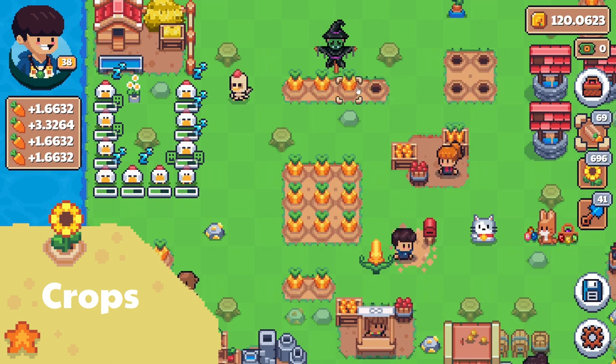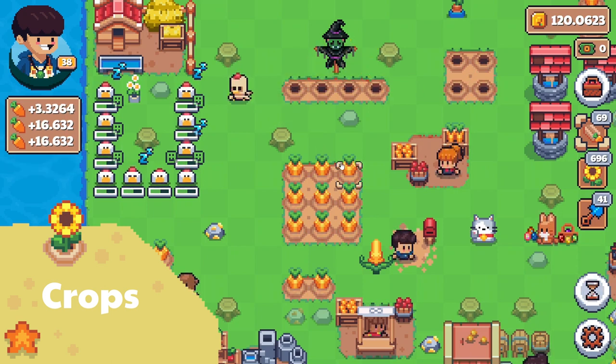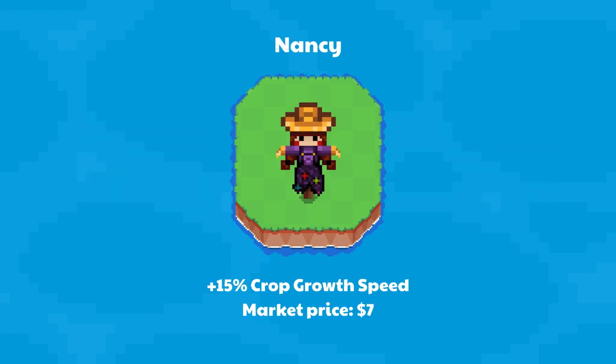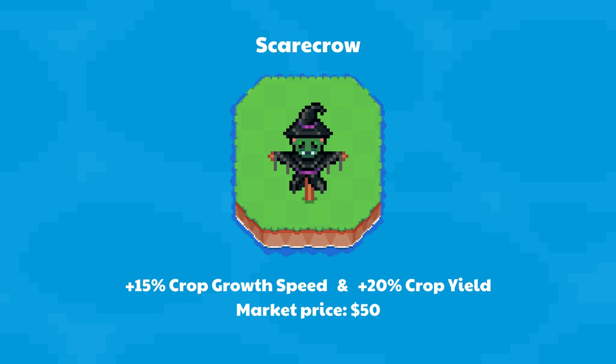Planting and harvesting crops is the most important part of Sunflower Land. Scarecrows are popular and effective NFTs that many players use to gain more yield from planting crops. The cheapest one is Nancy, which makes crops grow 15% faster — market price $7. Next is Scarecrow, which also makes crops grow 15% faster and increases crop yield by 20% — market price $50.